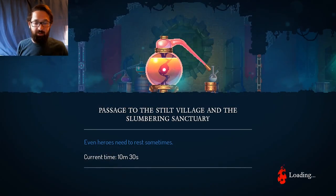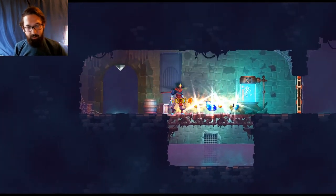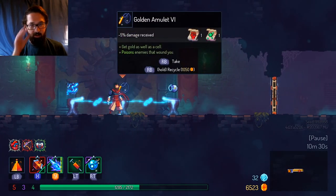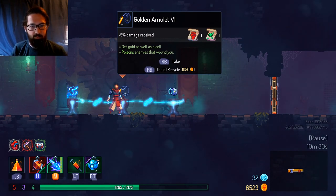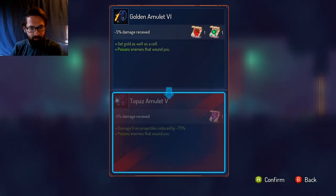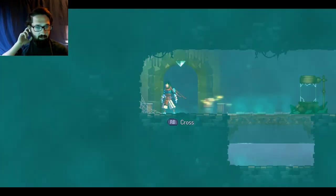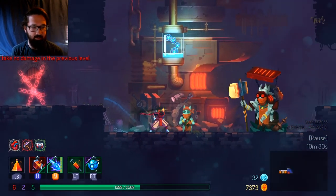15 minutes — easy peasy. Another 20 cells, thank you very much. Is this better? Get gold as well as a cell. Damage from projectiles reduced. The topaz amulet's probably fine, but if we can get more money in addition to the cells that we're already getting, that sounds fine to me.